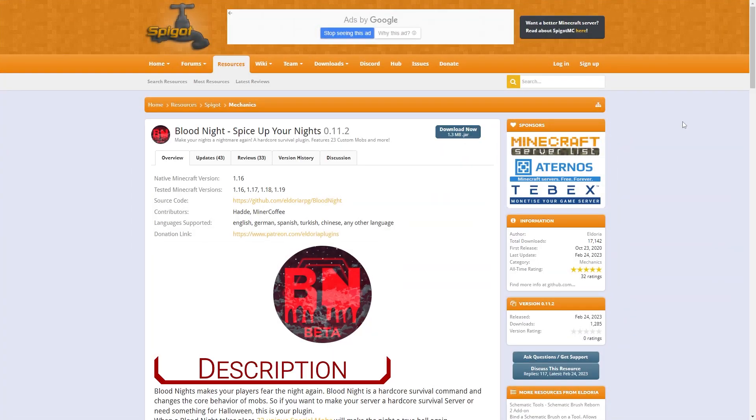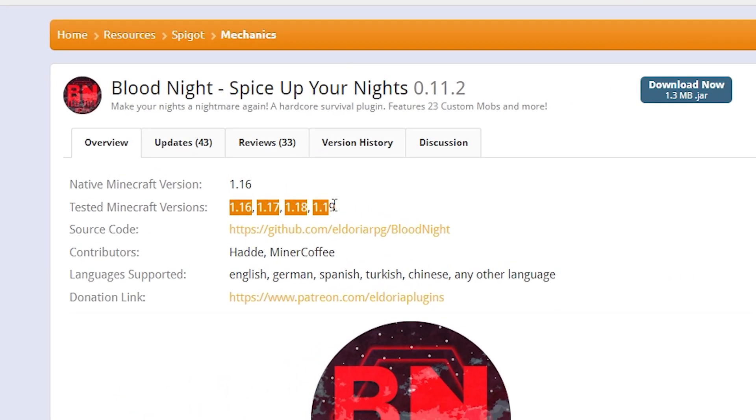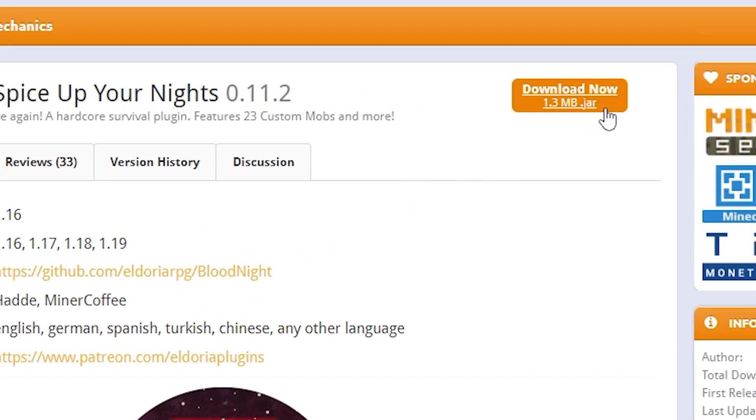First, you're going to need to go to the plugin's website. You can find the link in the description below. Make sure the plugin is compatible with the version your server is on. Then click Download Now, which should instantly download the latest version of the plugin.